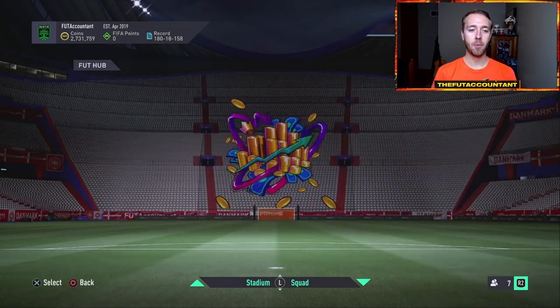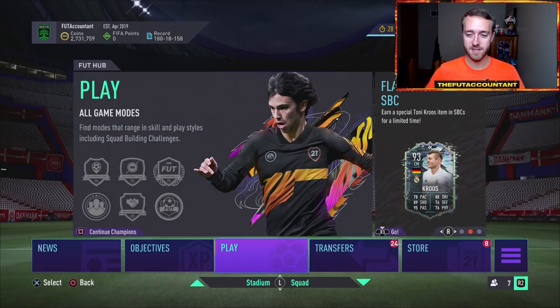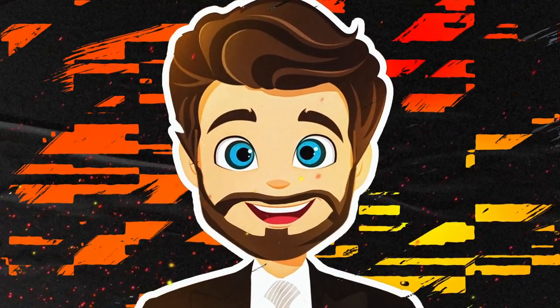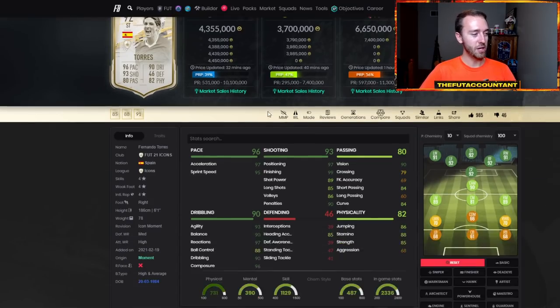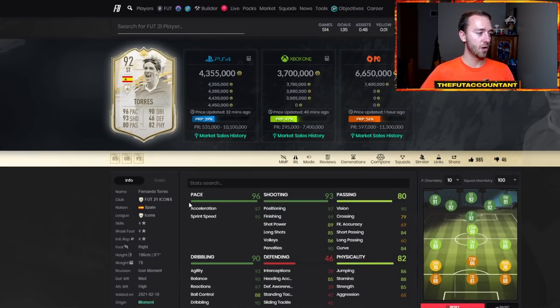Let's talk about the market. Along with this new promo, there are a lot of question marks around it which can cause panic. Today we're expecting new icon moments players. It shows 34 icon moments released last week, and a lot of these cards have dropped in price big time over the past couple of days. For example, Prime Fernando Torres was selling at six million last week — he's now down to 4.3 million coins, a big drop.